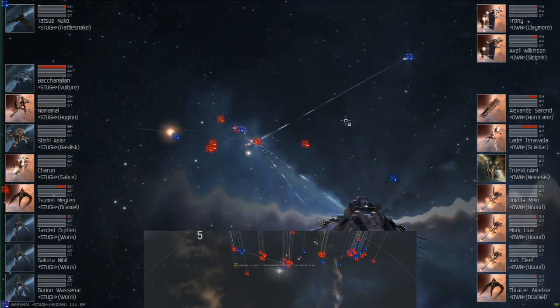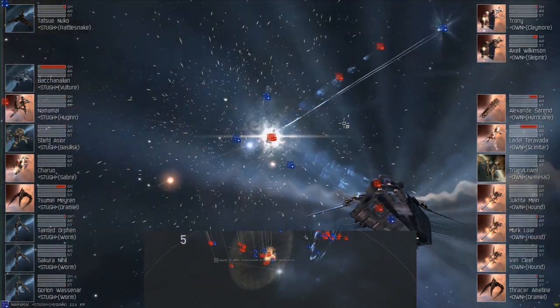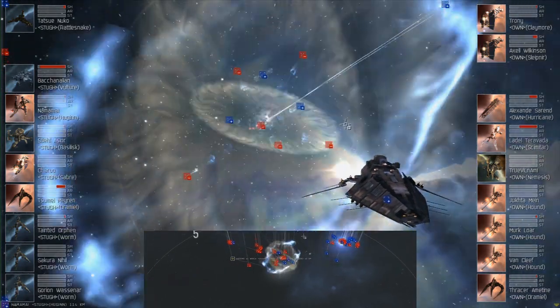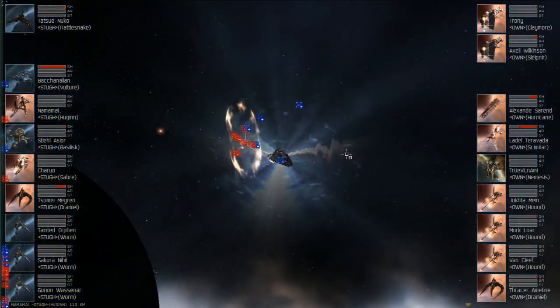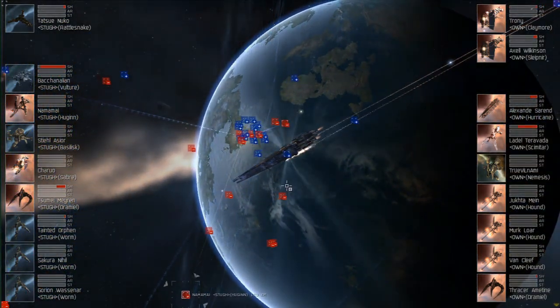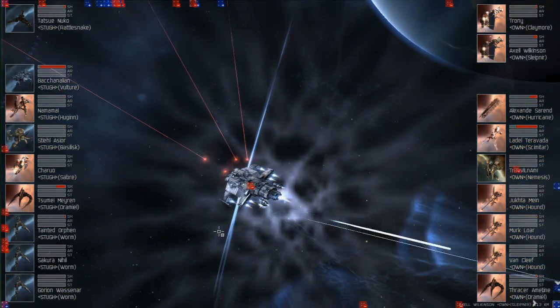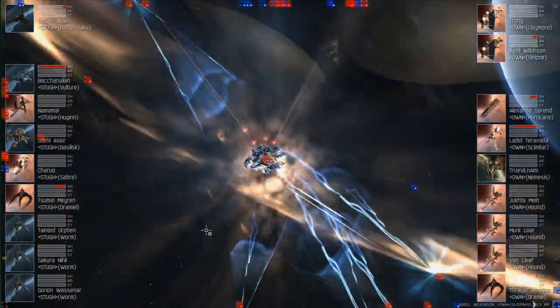I feel like Rocapel kind of isn't prepared to deal with a faster, smaller setup, which seems strange because that's been kind of the norm. They're running shield tank bombers, so there's not even damps — it's not like locks were the problem for Rocapel. They just aren't able to put enough damage pressure onto the Own team.